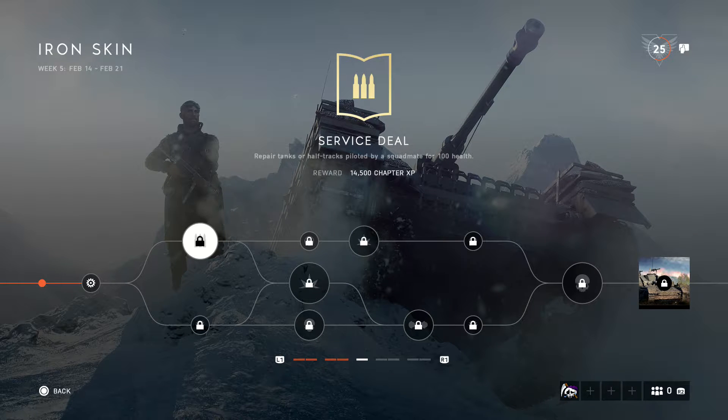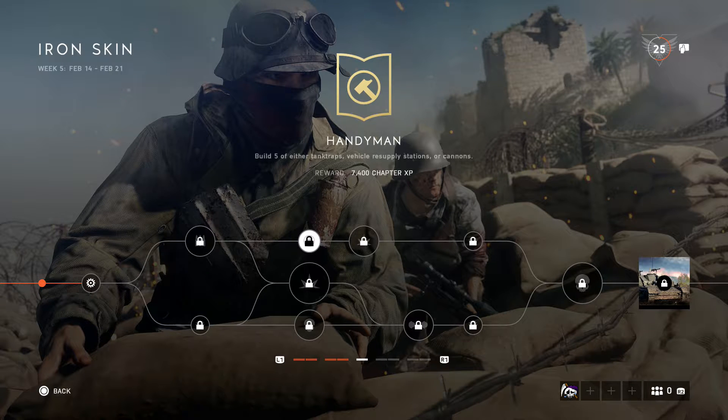Next we've got build five of either tank traps, vehicle resupply stations, or cannons. I'm not too sure where the vehicle resupply stations are located, but I feel like the tank traps are probably the best bet, or cannons if you know where they spawn. Twisted Steel would probably be the easiest map for that challenge since it has a lot of tank traps — the little metal X things in the middle of the road to stop tanks.